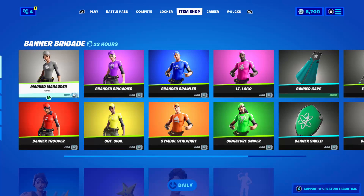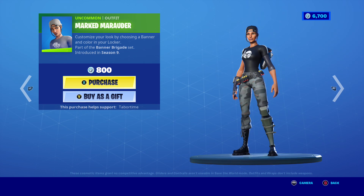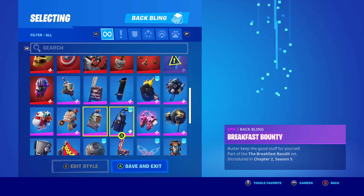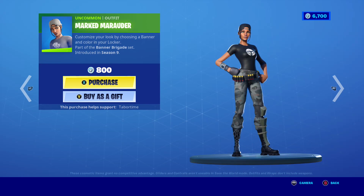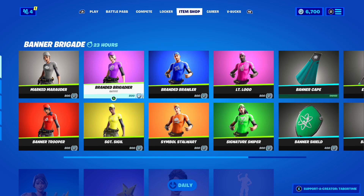And what do we have in today's item shop? We have the Banner Braid Shade section. The first one we have is the Marked Meritor skin, and then Banded Braid Shade there.